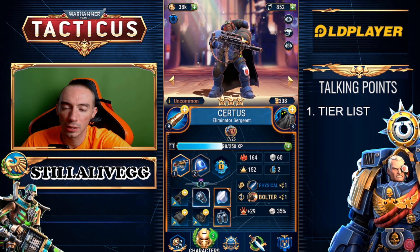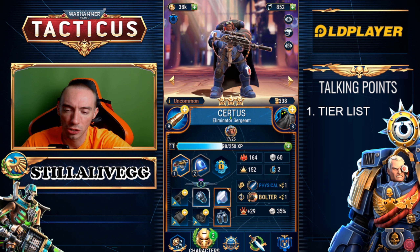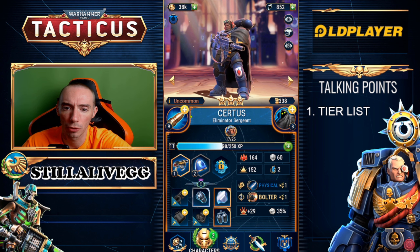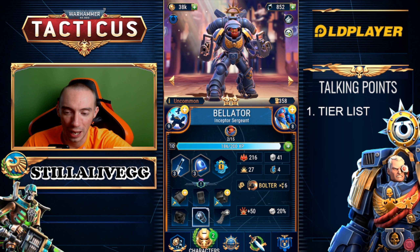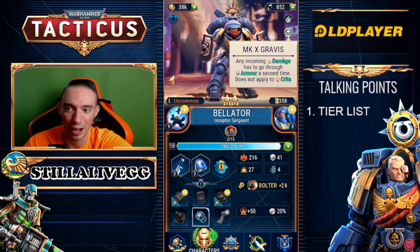Next up we have our Ultramarine sniper — Curtis or Curtis — we're going to put this guy in the B category. He is about average, not overpowered, not underpowered, a solid pick overall for the Ultramarines. Next we have arguably the best Ultramarine hero in the game: Bellator. He has the ability to summon a clone of himself as more rounds pass, and also basically has double armor — any incoming damage has to go through armor a second time.